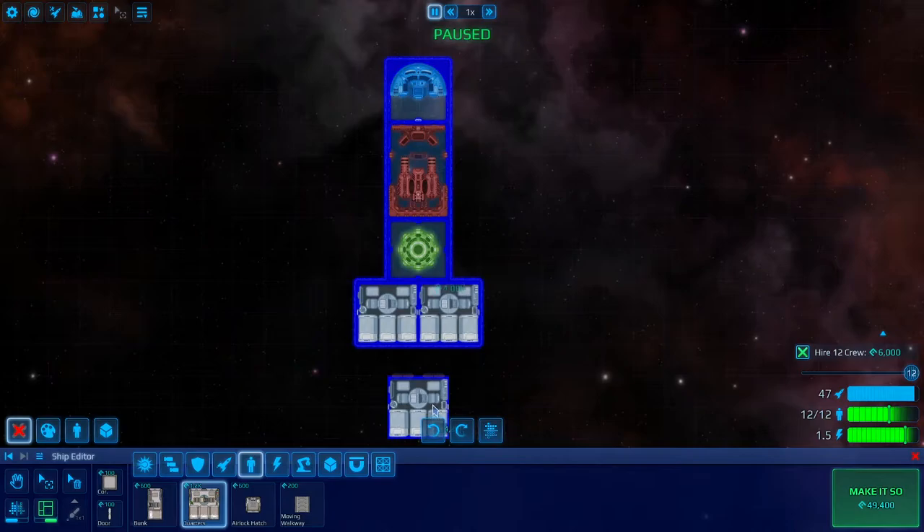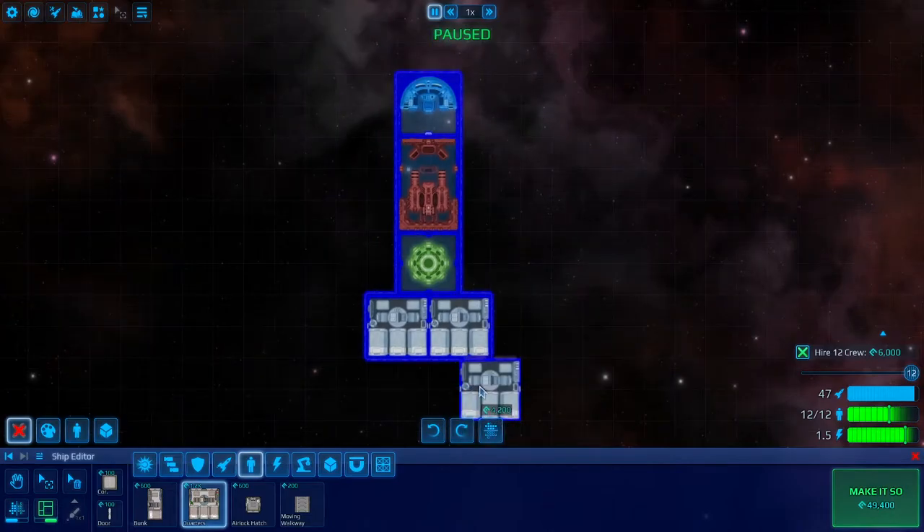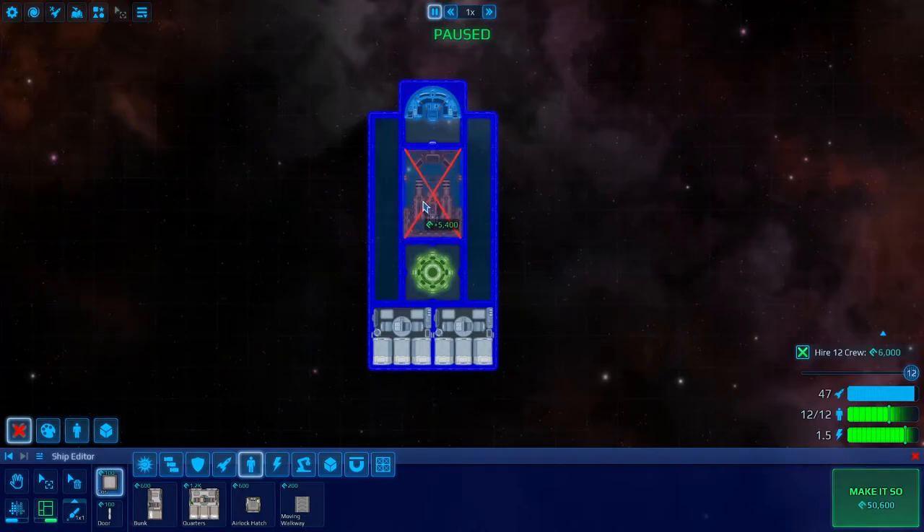I think it'd be good to go with a crew of 12 for this ship. Not necessarily because you need this many crew to run the systems, but because salvaging material from space is very manual labor. Each crew member has to get in the airlock, head out, pick up the material, bring it back to your ship, and then repeat the whole process — occasionally even refilling their air along the way. We also need quite a bit of crew to supply the mining laser and to operate it. There's one crew member to operate, and maybe two or three will need to be supplying it with energy to be really efficient.